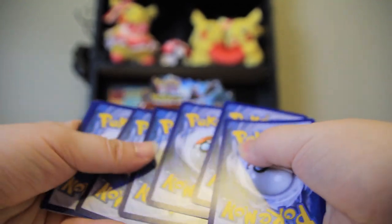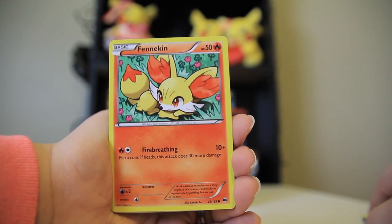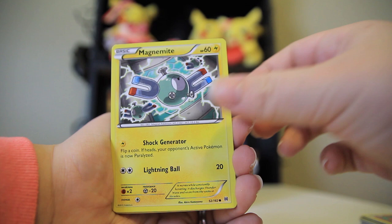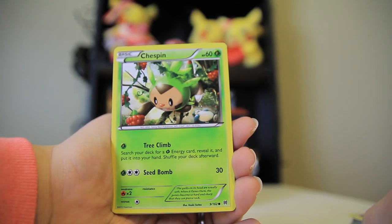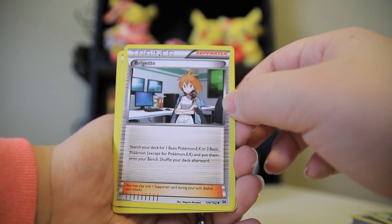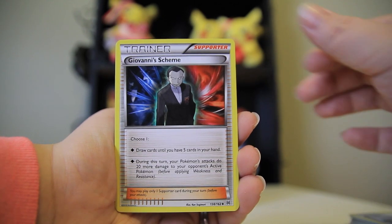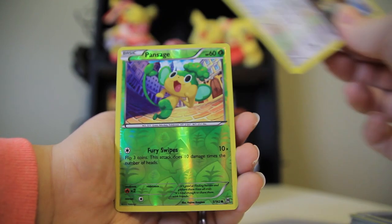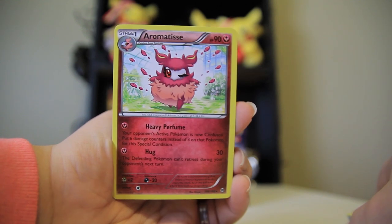I've noticed the packs in this box open way easier than a lot of older packs used to. Oh my gosh, look at this Bunnelby — he's so cute, he's ready to go. Fennekin, oh my god. I feel like every card in this set looks awesome. Magnemite — one of my faves. Ralts — another dark Ralts. Chespin. Brigette — I always thought it was funny that they brought her in. She's the girl from Pokemon Bank. Oh, Giovanni Scheme — I remember now. They have some old school trainer favorites and I'm very excited for that. Ursa Ring. A reverse Pansage. And the rare is an Aromatisse — that's super cute too.